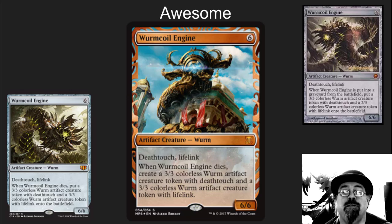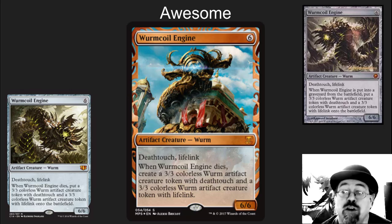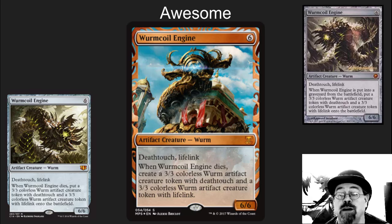Wurmcoil Engine. Fan favorite, casual, awesome card. And more often than not it's good in competitive decks too. There are a lot of Modern decks that if you drop a Wurmcoil Engine, they just can't beat you. Jund has a huge problem beating this card. Anybody who wants to play fair — crush them with a Wurmcoil Engine. And this is going to be one of the more popular versions out there. The artwork on it is solid. It reminds you of the older Wurmcoil Engines but has a new flavor to it.